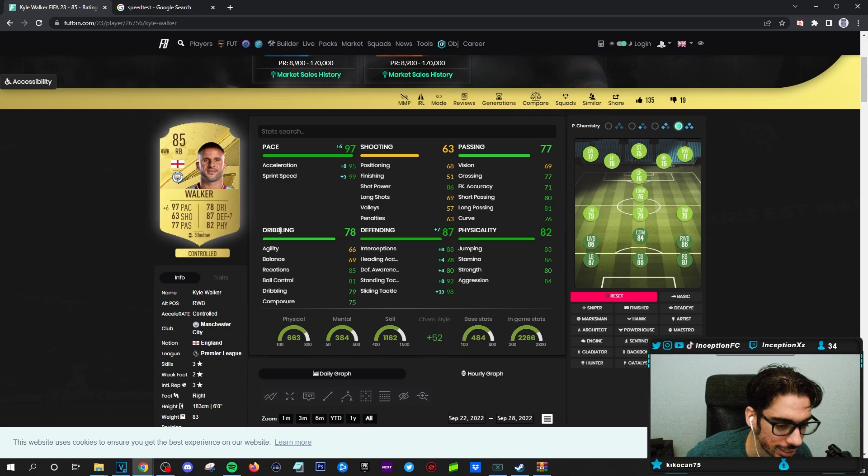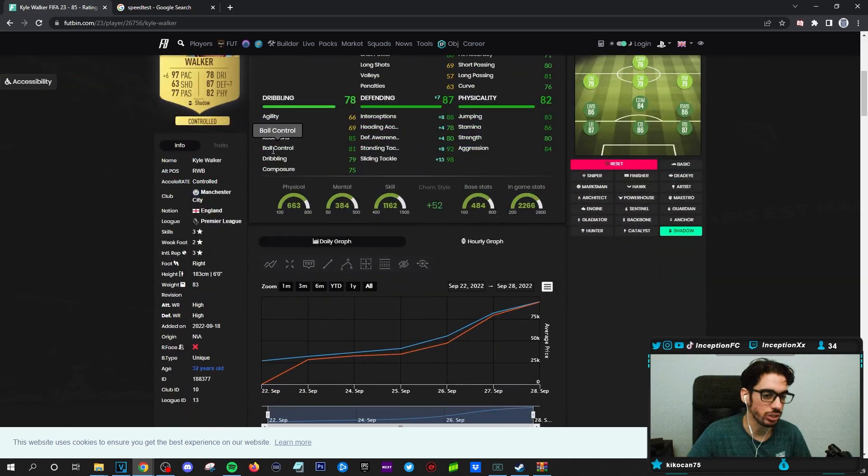With Kyle Walker, we're taking a look at someone who is three-star skill moves, two-star weak foot, six-foot height with a high/high work rate, while working with a unique body type.